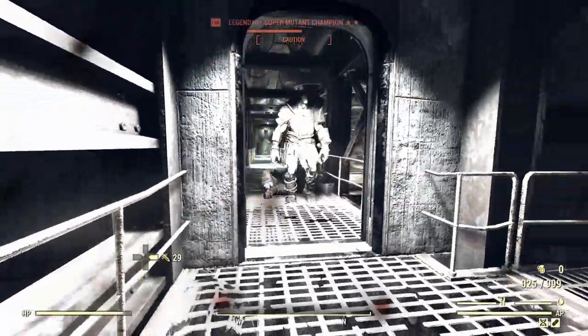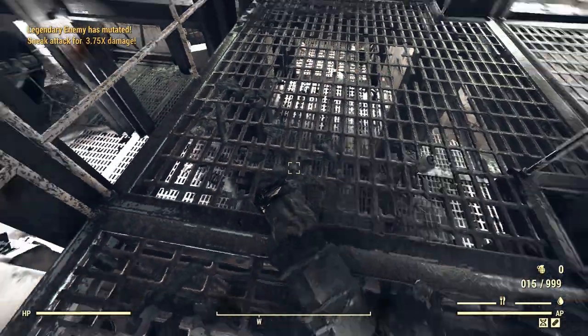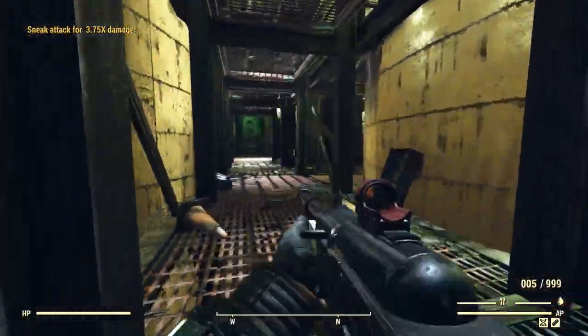Got ourselves hit there — a little bit of panic fire. That's okay, we'll grab a Stimpack. We even went into combat just then. Hey, it's a quad minigun — I'm going to pick it up because I can. Just one star.